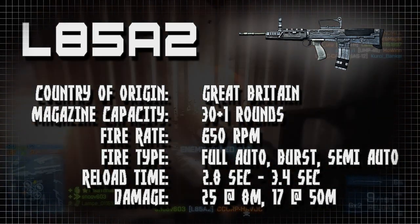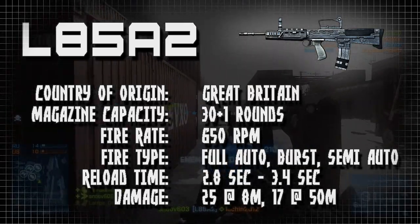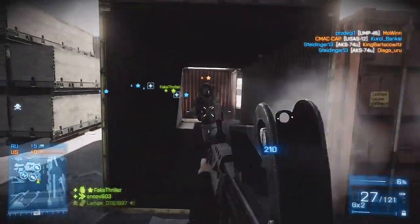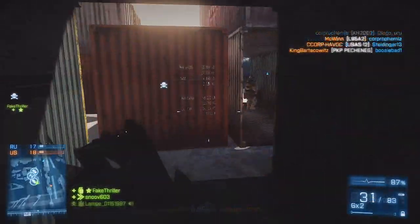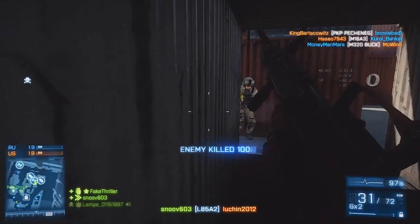This gun is available only for the Assault class and it is unlocked after completing the secondary assignment 'Back to Karkin' — the 'Professional Russian' challenge — which requires you to kill 100 enemies while using the Assault kit, kill 20 enemies with the grenade launcher, and win 5 rounds of squad deathmatch.